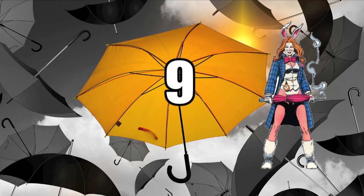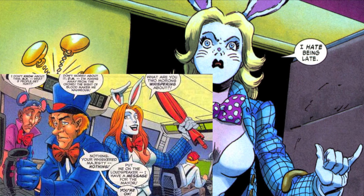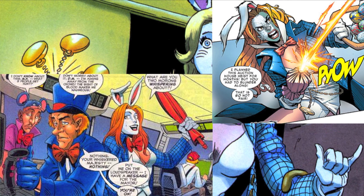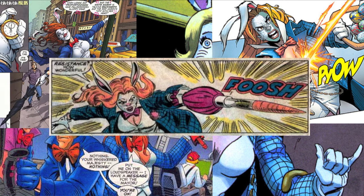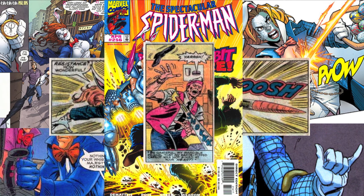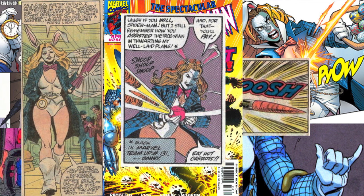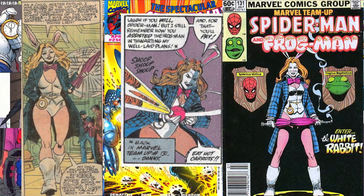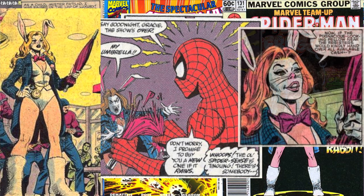Number 9: White Rabbit from Spider-Man Comics. She's a villain who based her motif on Alice in Wonderland and carries around an umbrella that can shoot as her primary weapon. However, it does not shoot bullets like the umbrellas of other comic book villains — instead it shoots razor-sharp carrots. She essentially created an umbrella gun that can shoot knives, but she thought knives weren't rabbit-themed enough, so she sharpened a bunch of carrots and created technology that shoots them out of an umbrella at a lethal speed. She may lack actual superpowers or more legitimate advanced technology, but she commits to the whole rabbit persona, which is hard not to respect.